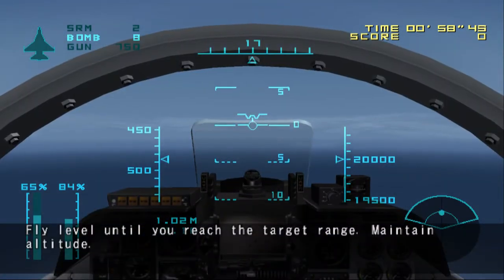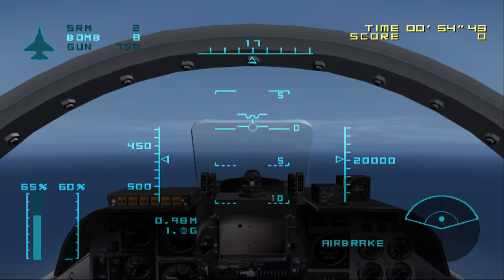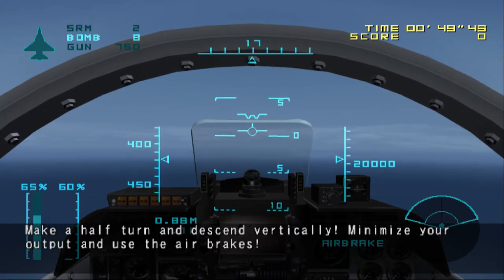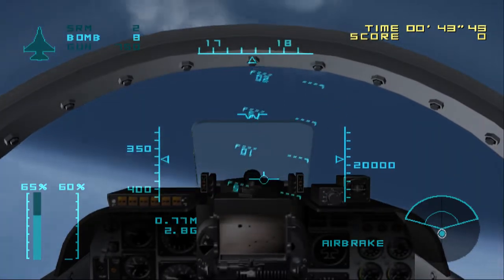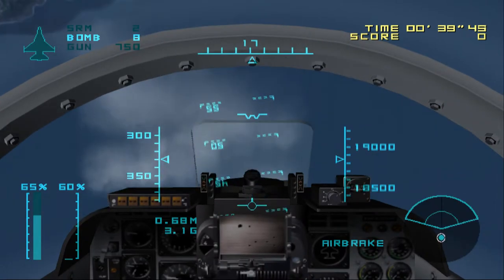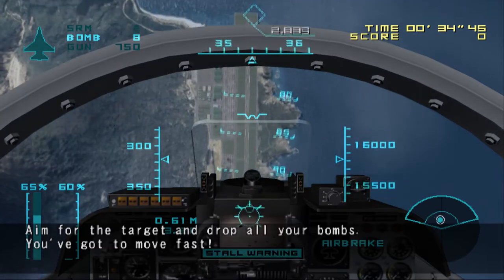Fly level until you reach the target range. Maintain altitude. Make a half turn and descend vertically. Minimize your output and use the air brakes. Aim for the target and drop all your bombs. You've got to be fast.